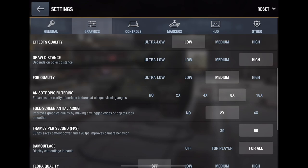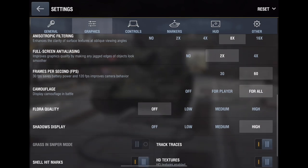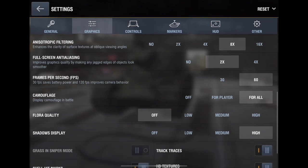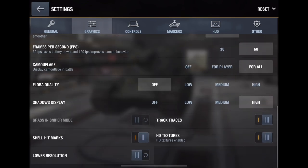For filtering, don't go under 4x — I go with 8x. For the next setting just go for 2x. For frames per second, obviously go for 60 or 120 if your device supports it. If you're on a low-end device go for 30, but 60 is still very nice — 30 is pretty unplayable.